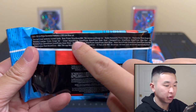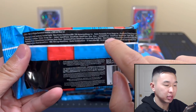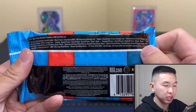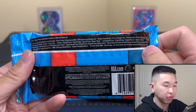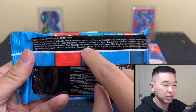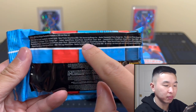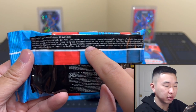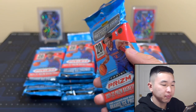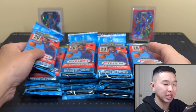What you can find: parallels — silver, green, 75th anniversary — orange ice, and penmanship autos for vets and rookies, plus swatches. Retail inserts include the 75th ones, retail variations, team Durant, and rookie variations. There are three parallels: fast break, silver, and base. Probably want the silver — that's the best one. They're not impossible to pull; I've pulled them before.